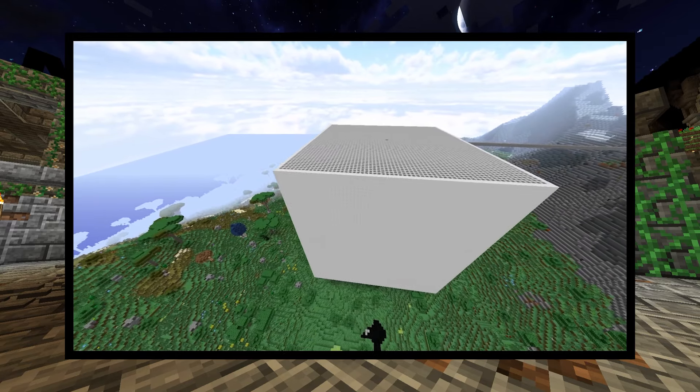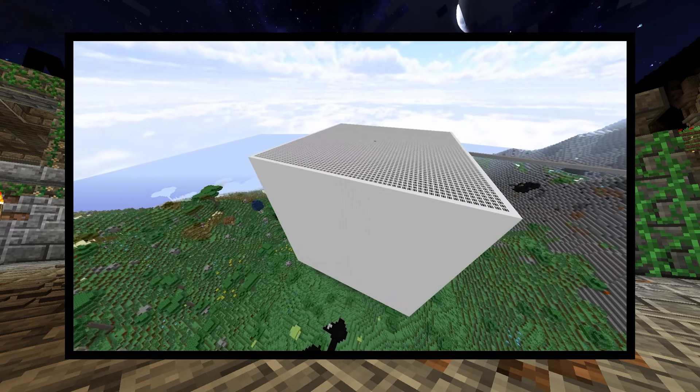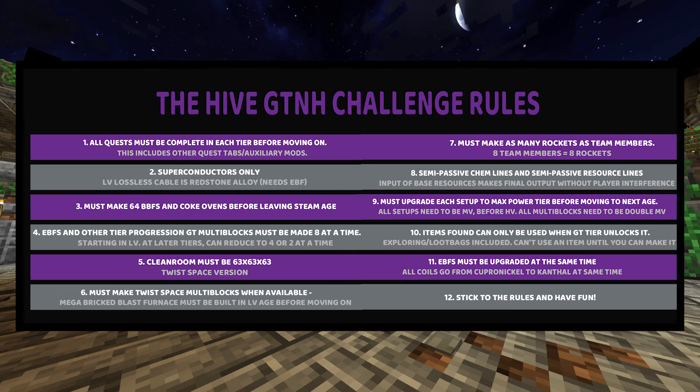Rule 5: The Cleaner must be 63x63x63. There's nothing more to that — good luck. Rule 6: You must make twist-based multi-blocks when you can. There are 2 in steam age, the mega brick blast furnaces can be made in LV age, and the rest are mostly in later parts of the pack. As of recording, the Eye of Wood currently doesn't have any recipes, so there's no need to make that one.